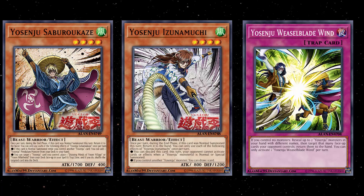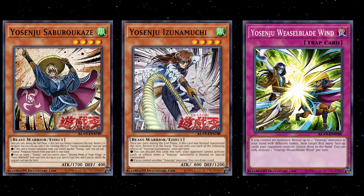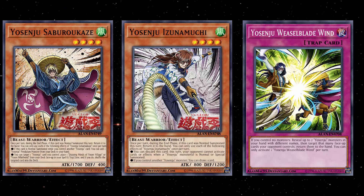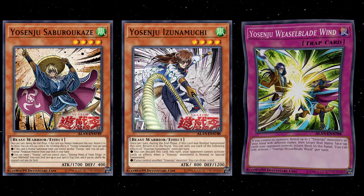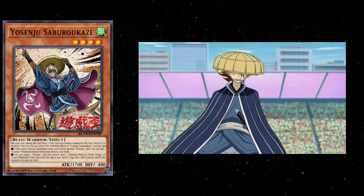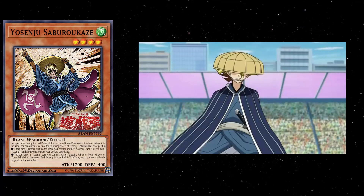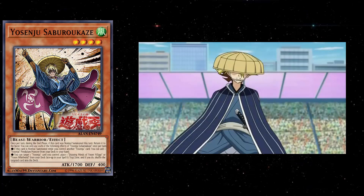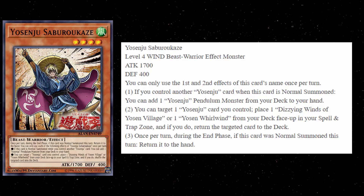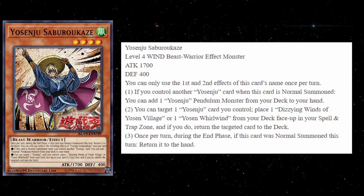These new cards are supposed to be played with the old Yosenjus, because these cards do not have the additional normal summon effect like the Commas we're used to. These guys kind of benefit off of being additionally normal summoned. The first one is Yosenju's Saburakaze. I like the artwork because it reminds me of Sawatari — he's the guy who played Yosenjus in the Yu-Gi-Oh! Arc V anime. Anyway, it's a Level 4, Wind, Beast-Warrior, with 1700 attack and 400 defense.